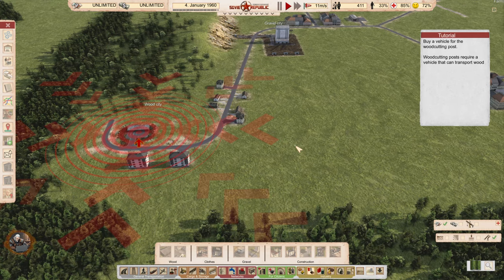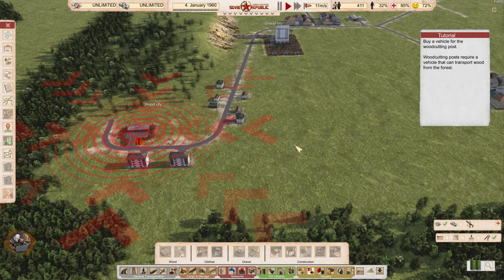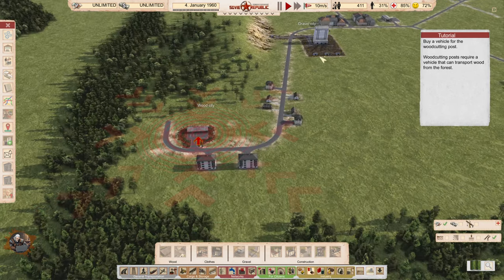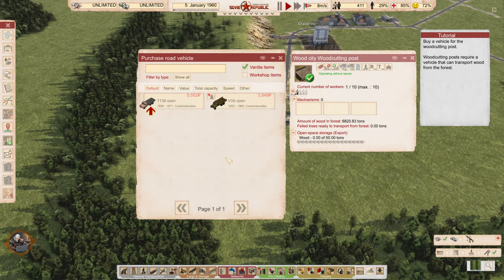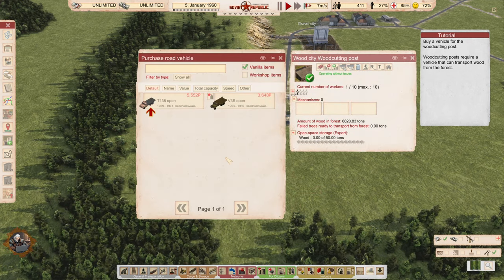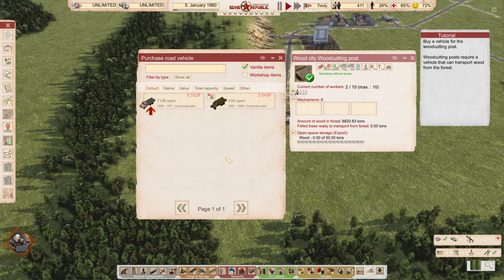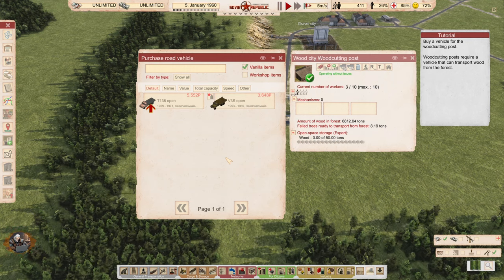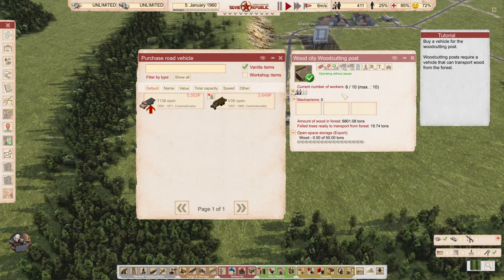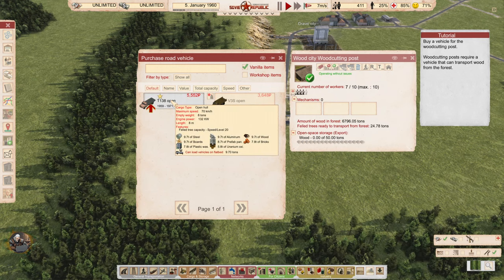Buy a vehicle for the wood cutting post. Wood cutting posts require a vehicle that can transport wood from the forest. So we can actually buy it from here — these vehicles are going to be part of the wood cutting post itself. They won't transport wood from the post to other places. We already have workers here, which is cool.